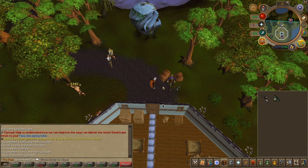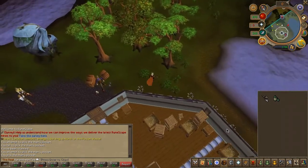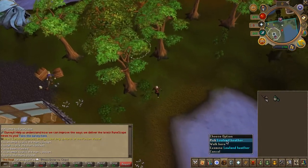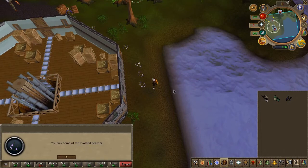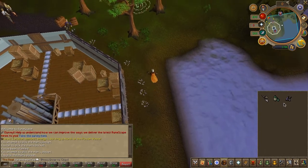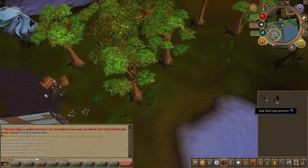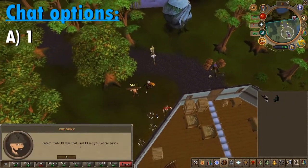Now, just to the east of the tower, you'll find some white flowers. Go ahead and pick one. Then speak to the Guns, use the flower on the tea, and choose the first chat option.